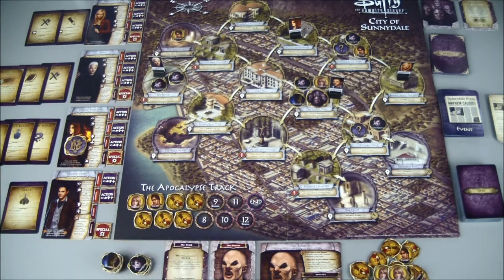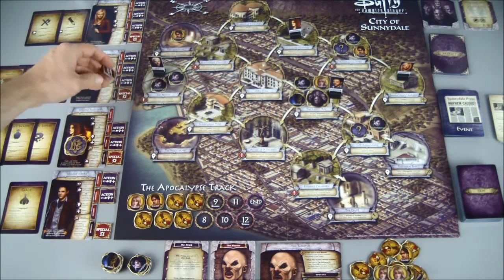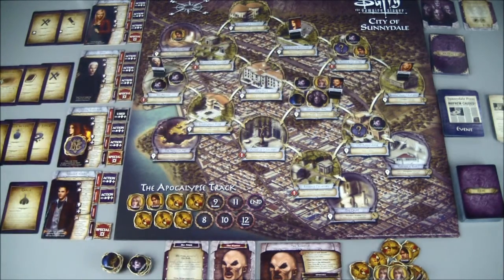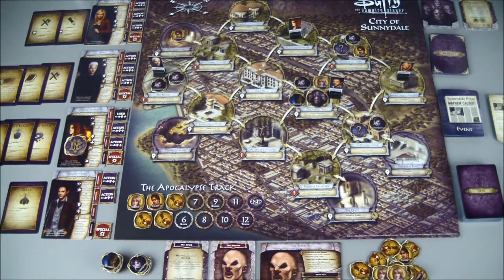We're already halfway full on our apocalypse track. For Willow's first action, we are going to activate the location ability at the Summer's Residence to remove two wounds from the apocalypse track.